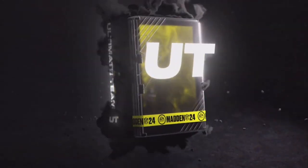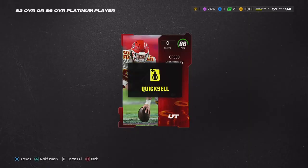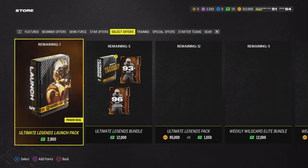I just want to pull a full one - 86, hey, Uncle Creed! Creed Humphrey, let's go! And I got another one - EA Sports, I need y'all.